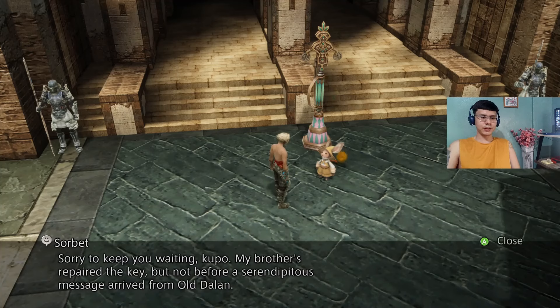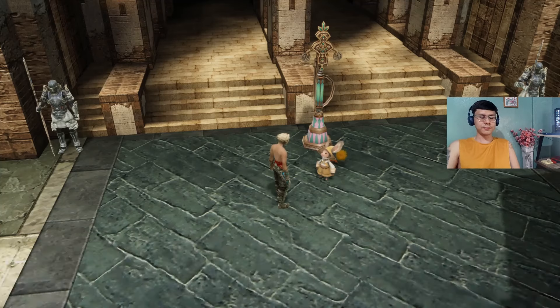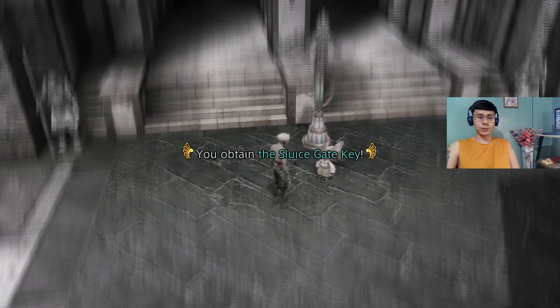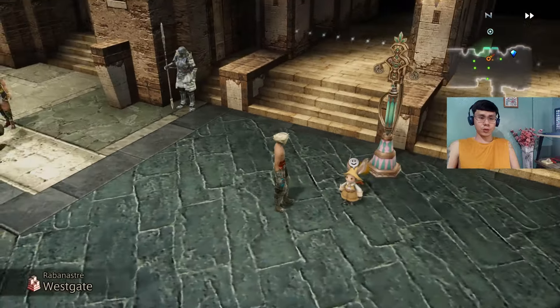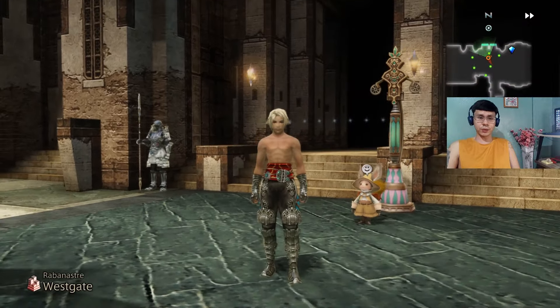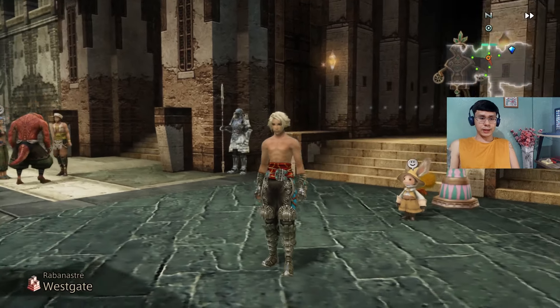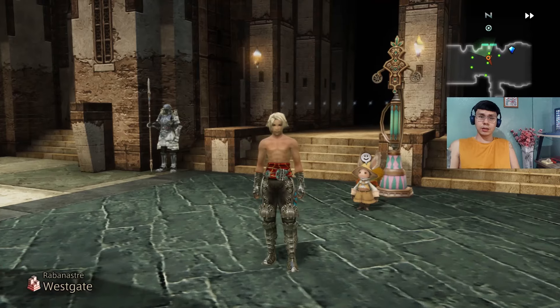Sorry to keep you waiting — my brother's prepared the key, but a serendipitous message arrived. You found another key that worked, so he doesn't need this one anymore. Sorry for wasting your time; it wouldn't feel right keeping it, so I want you to have it. So we obtained the Sluice Gate Key. This key is needed for a side quest I'll be doing later, so stay tuned for that. Next is another hunt.